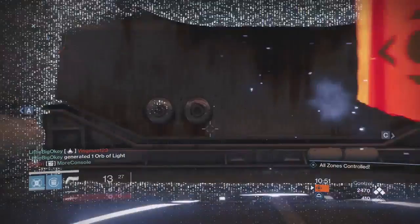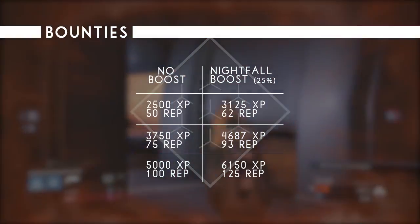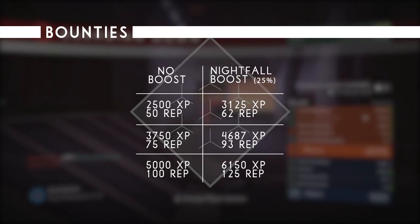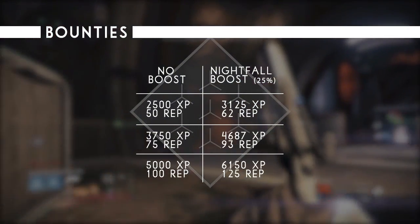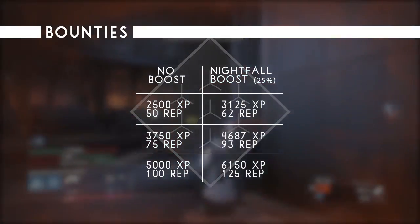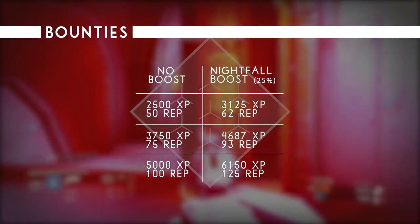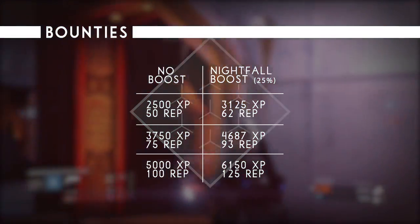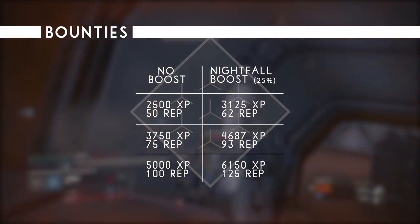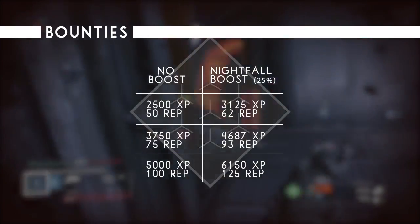So let's break down the XP gains from different activities. Normally a bounty that awards 2500 XP and 50 reputation is boosted to 3125 XP and 62 reputation. A bounty that awards 3750 XP and 75 rep is boosted to 4687 XP and 93 rep. And a bounty that awards 5000 XP and 100 reputation is boosted to 6150 XP and 125 reputation. For example, if I turn in a Vanguard bounty with the Nightfall boost, I will get 125 reputation towards my Vanguard rank instead of 100.